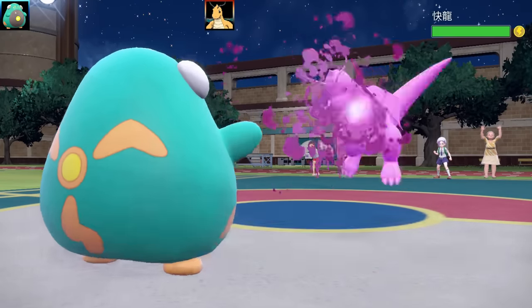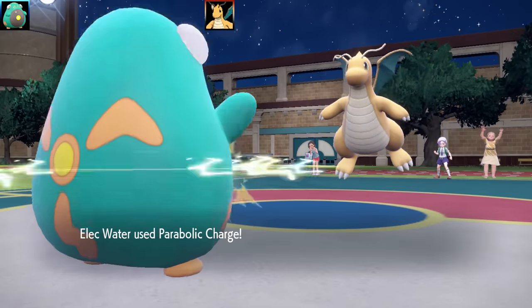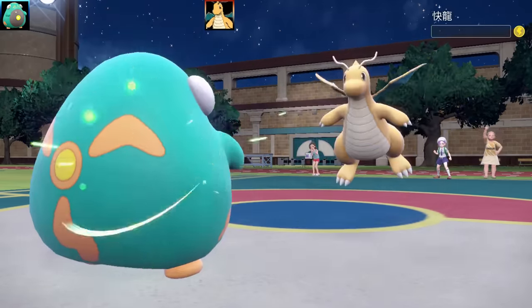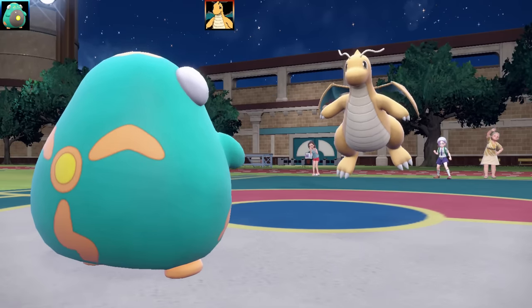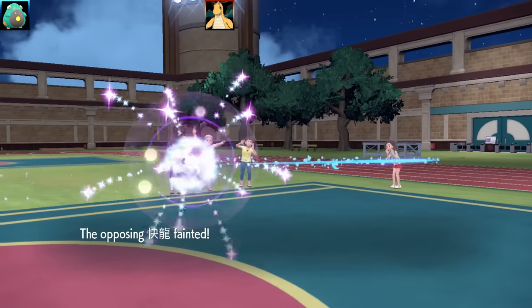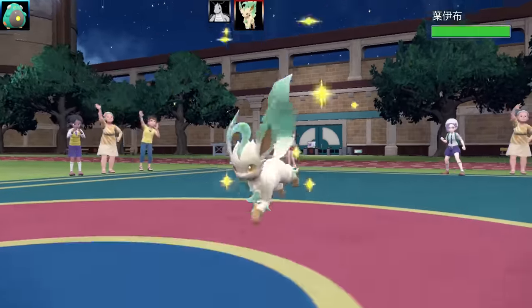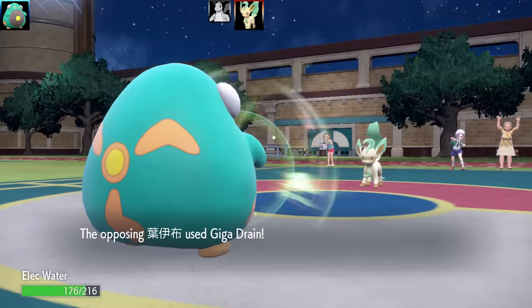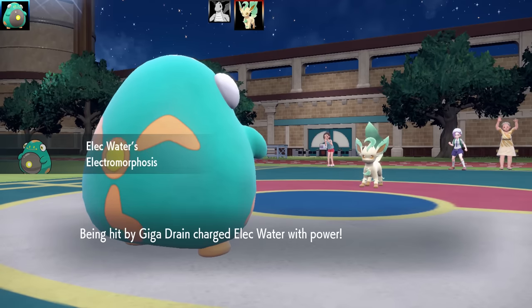So this Dragonite — I got around it by using my Acid Spray and Parabolic Charge combination. With the Special Defense drop and no Multiscale, Dragonite went down in one shot, which is really cool. I've got Big Root as the item, which is going to give me some extra recovery. I've got Water Pulse and Acid Spray, and Thunder Wave as the other option, so I can paralyze the opponent and go for Water Pulse to confuse them for a little bit of Parafusion.